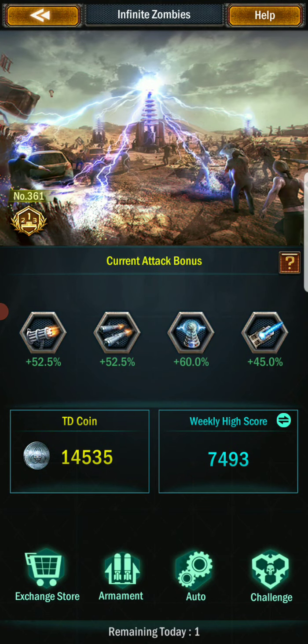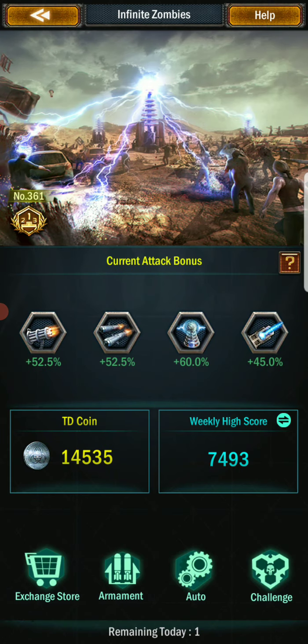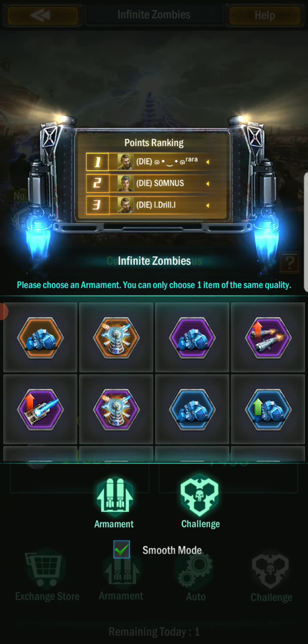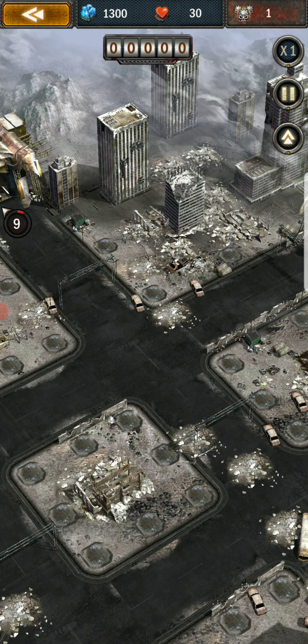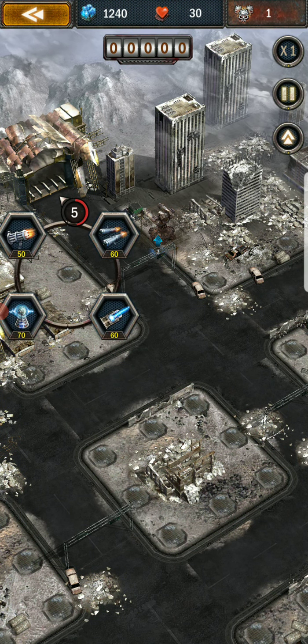So how I do this — you can auto it at 510 coins. But for the sake of doing this, we're going to do a challenge. Let's go damage, rocket, rocket, and some change. We're actually going to do this.